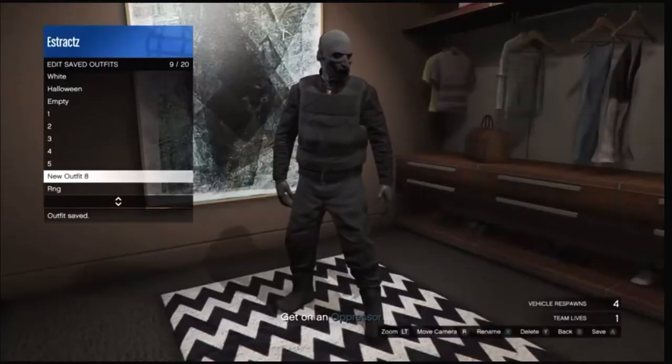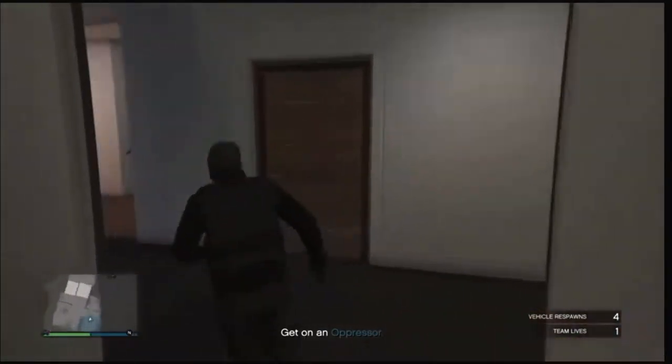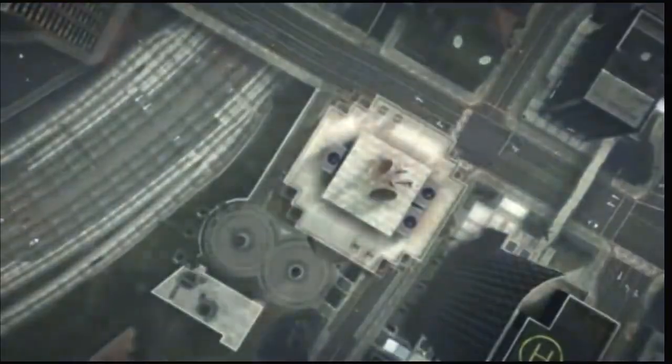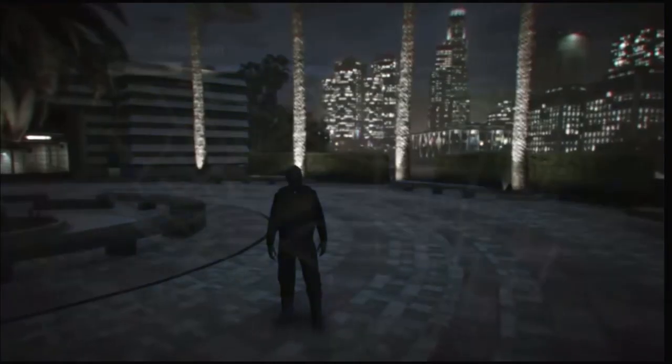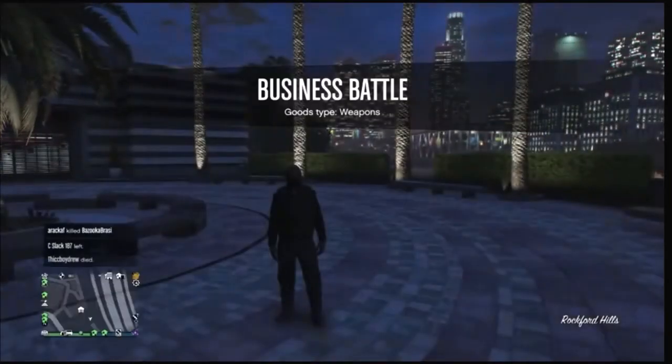After you save the outfit, back out of the closet, pull up your phone, and leave the job from your phone. When you load back into a public session with the black joggers, go ahead and head to the clothing store so we can do the outfit you see in the thumbnail.